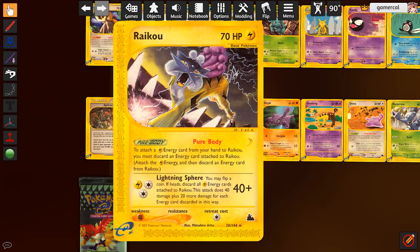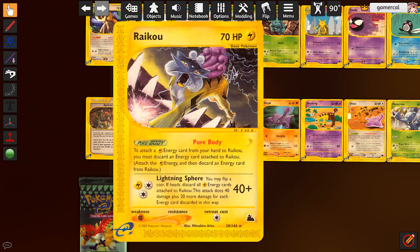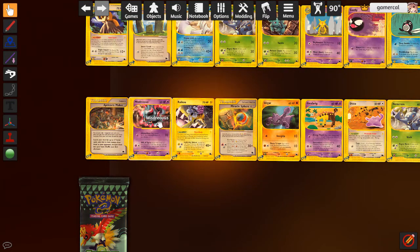Raikou, just like the Suicune and Entei from the previous set - you have to discard an energy on this Pokemon to attach a lightning from your hand to it. Absolutely disgusting. You can do a bunch of damage with Lightning Sphere if you flip heads, but just no. This is probably the best of the Legendary Beasts and it is still just pure garbage. Don't even bother.